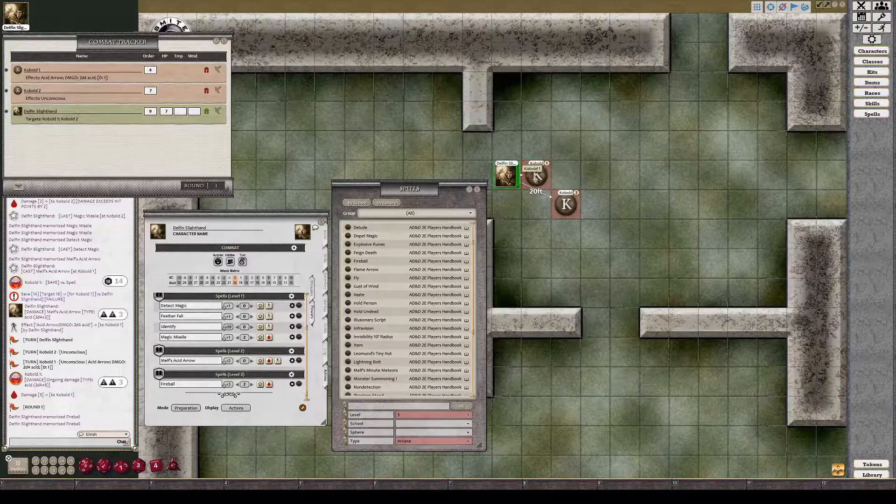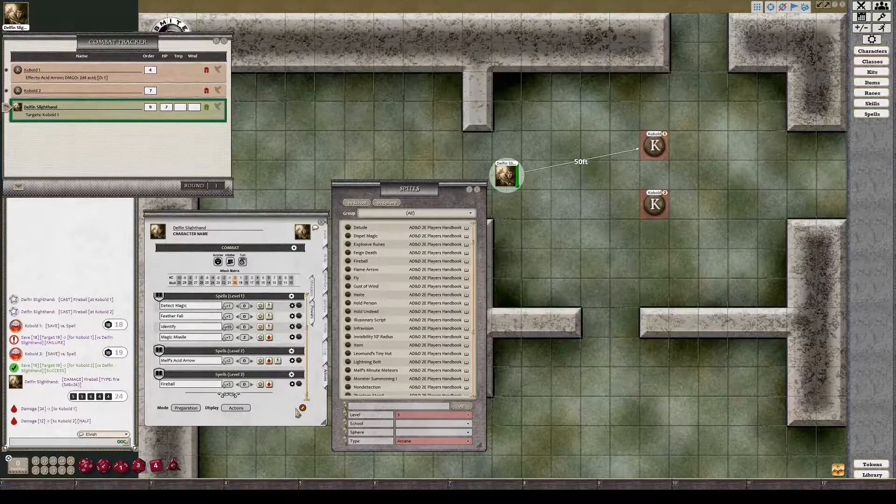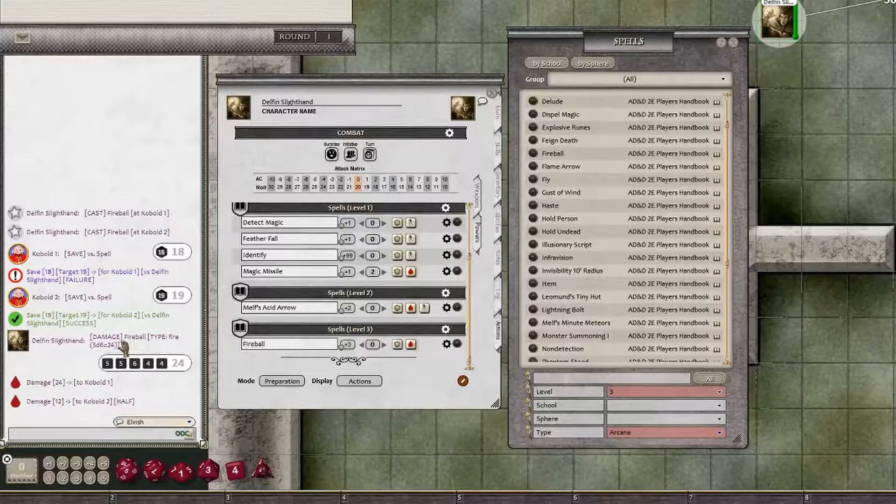There is also the Fireball spell, which allows you to target multiple NPCs. We've targeted Kobold One and Kobold Two. After casting, each of them must save versus spells — one saved, one failed. When I roll damage, one takes half damage and the other takes full damage. You can see one took 12 and the other took the full 24. Setting up spell properties like this will be covered in another tutorial for the Dungeon Master.